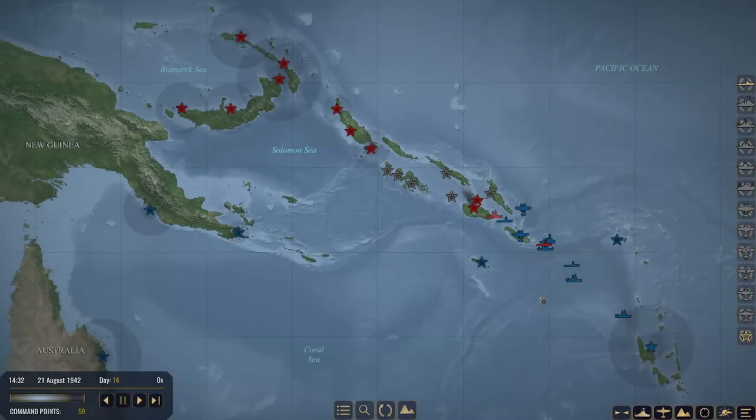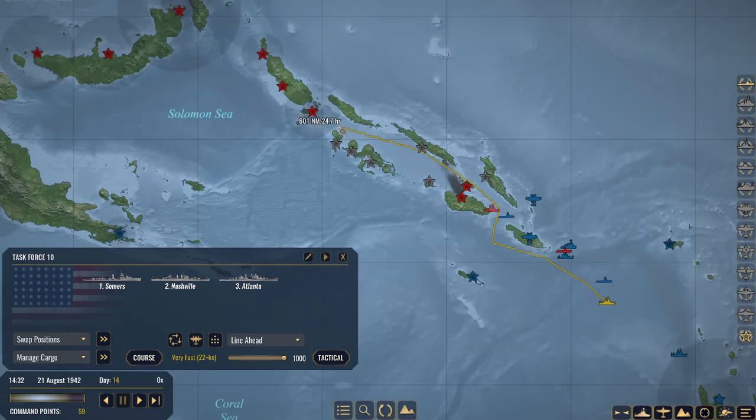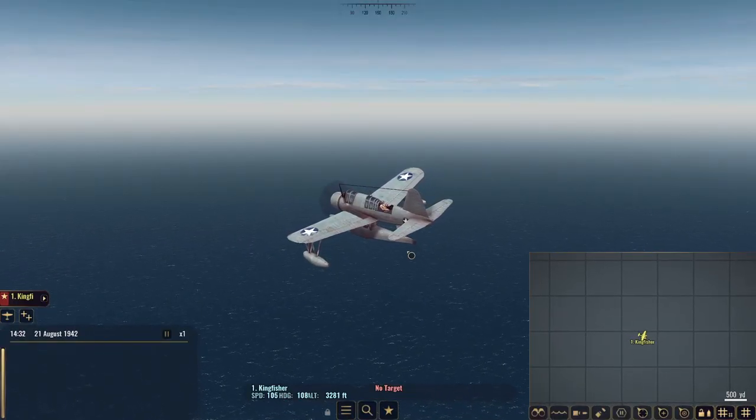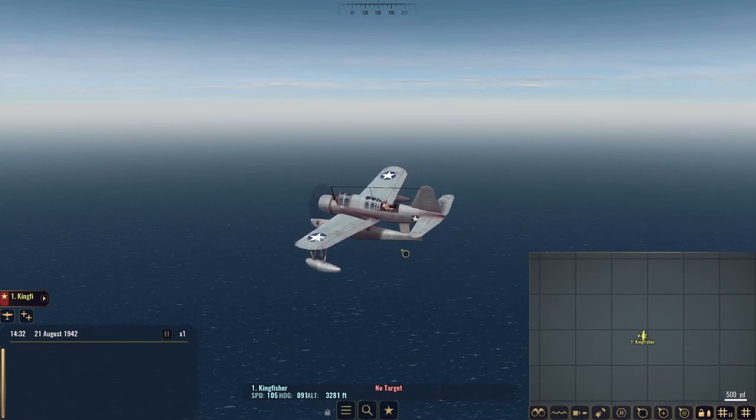In Wartales you have an option of playing as either the United States Navy or the Imperial Japanese Navy, and it takes place in the Pacific Islands just off the coast of Australia in 1942. If the player picks the United States Navy, his sole goal is to be on the offensive and retake the island of Guadalcanal and the surrounding islands and push back the Imperial Japanese Navy to its home bases. If the player chooses to play as the Imperial Japanese Navy, his sole goal is to defend the island of Guadalcanal and push back the United States Navy offensive.